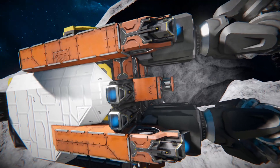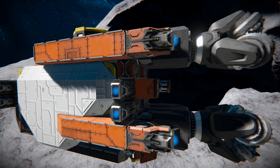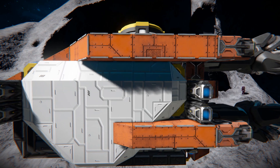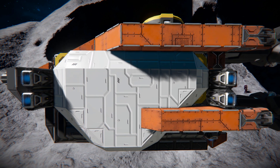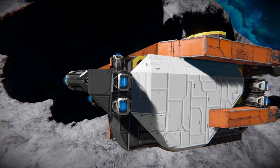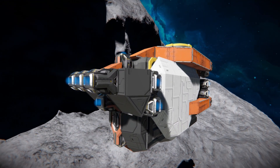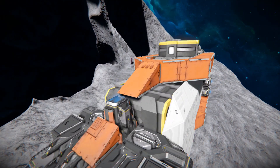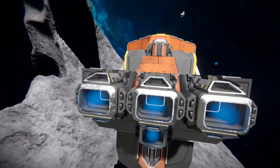Pulling away and moving around the side, we're going to see our fancy ion thruster skin, which does look fantastic. There's some nice block work covering up the internals, which is going to be our cargo containers. Moving all the way around to the very back, there are even more thrusters and we can see a medium cargo container sticking out right there, which is where we're going to store our precious goods.